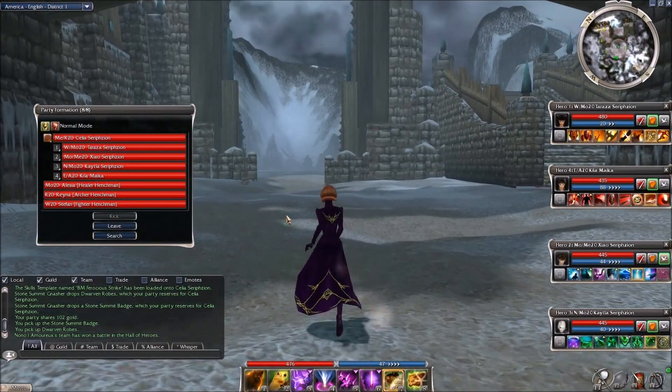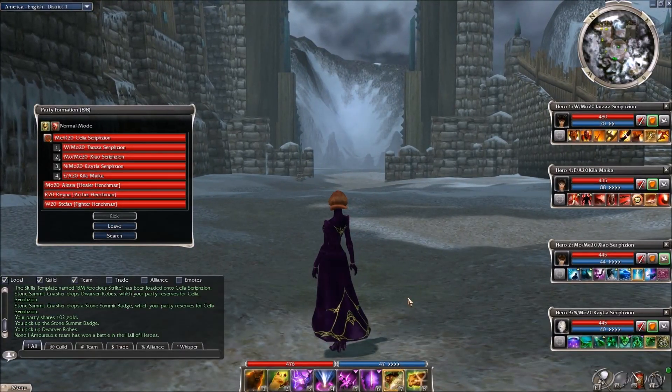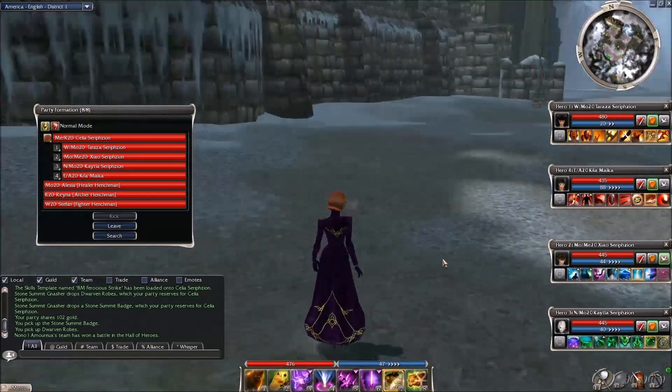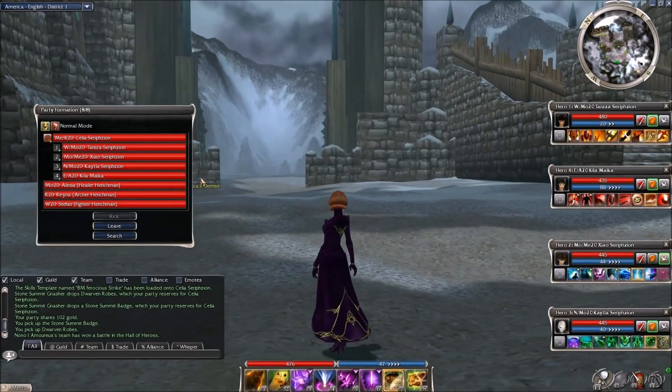Primarily it's not the biggest energy generator out there — there's another skill called Scavenger Strike that gives quite a lot of energy — but Ferocious Strike combines three or four different functions into one, goes with your pet, and is just fun to use. Sometimes having a pet is just awesome, particularly when you have a class other than a ranger.